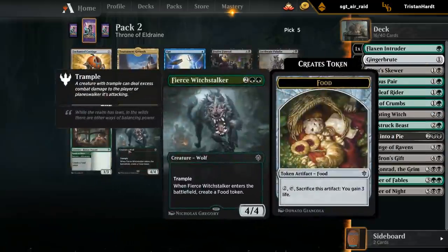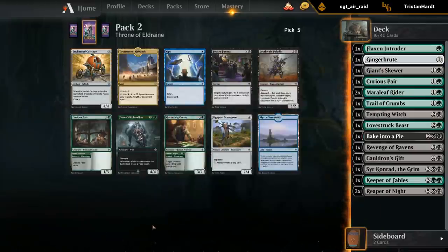The Witch Stalker seems perfect - a nice beefy creature that also makes a food. This card would be good without a food token but it makes one anyway as a nice bonus. The carriage again would be okay, and another Curious Pair at this point is pretty good.